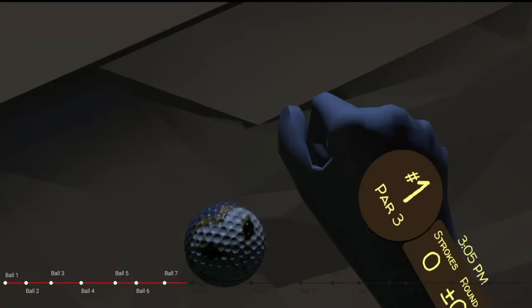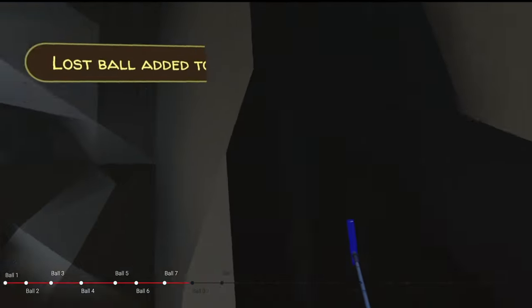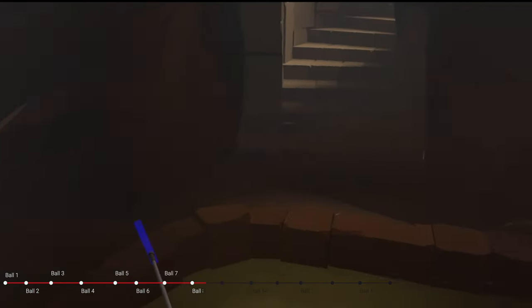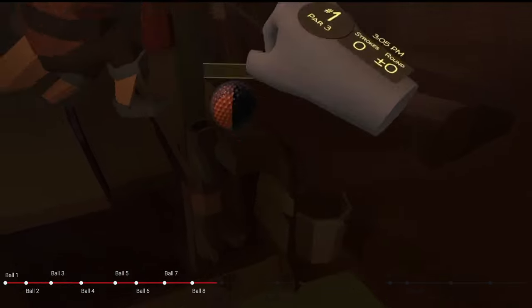I'm going to turn to my left, go towards hole number 8. You're going to see the cleaner on the right-hand side. We're going to pass the cleaner, and just beyond it, I'm going to stop right next to hole number 8. Right behind — you can kind of see it's red — it's inside the bottom right-hand side of the cleaner. That is ball number 8.